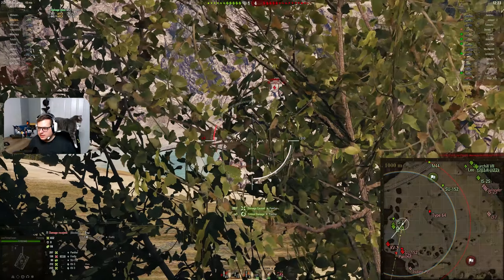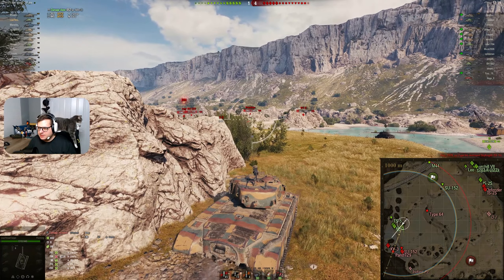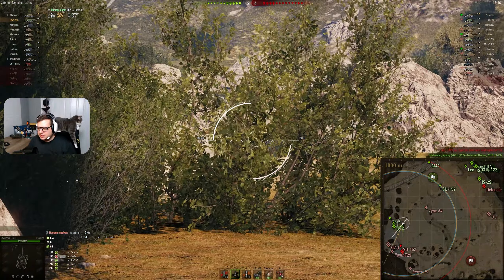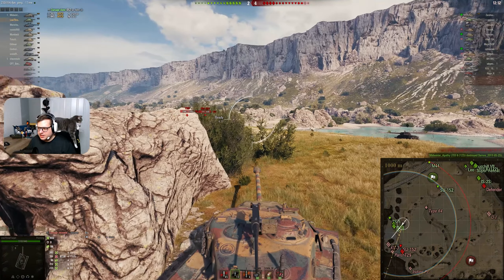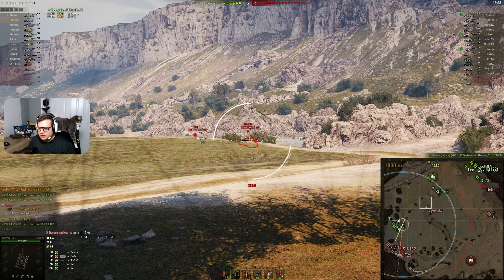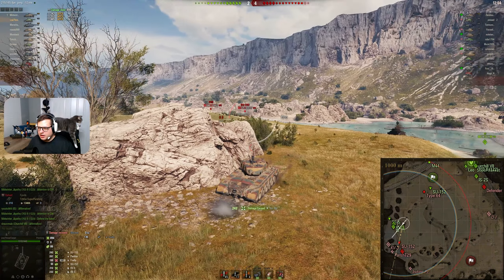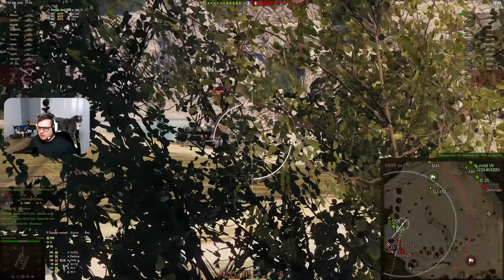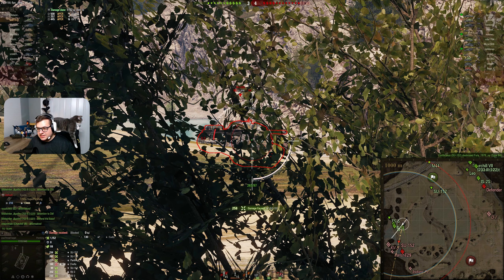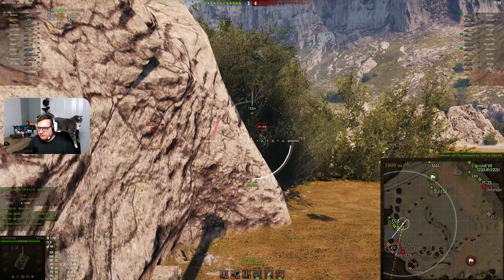That's one shot. He might be able to squeeze another one in that gap the KV-3 was in. It looks like the Panther is going to stop there. The Type 64 did kill the 59-16, so you've got to be careful that he might be coming up behind you. We've got shots on the approaching SU-152 — backing off, this is good. Good plays all around. Try to track him if you can. Your aim wasn't centered on the track but you did scatter into his track, which means you won't take fire from him.